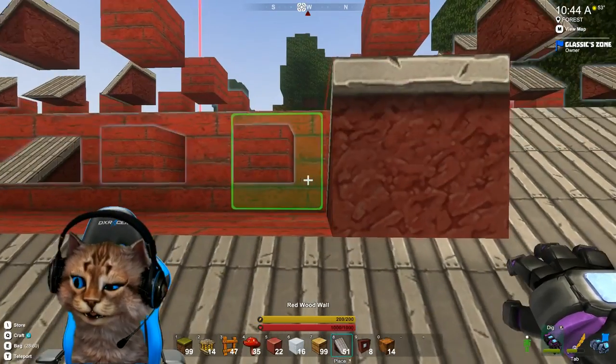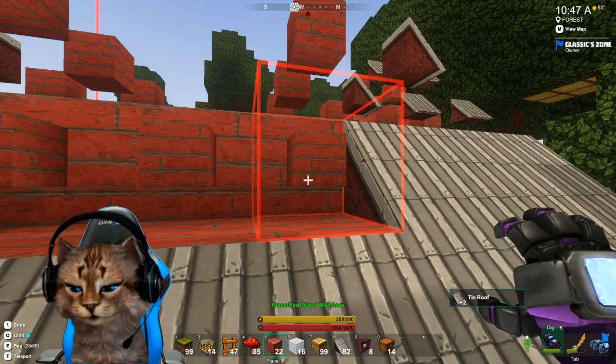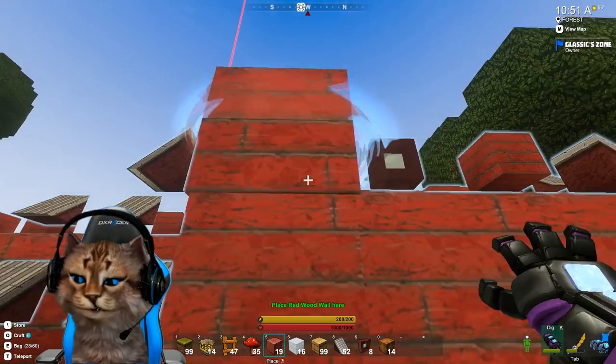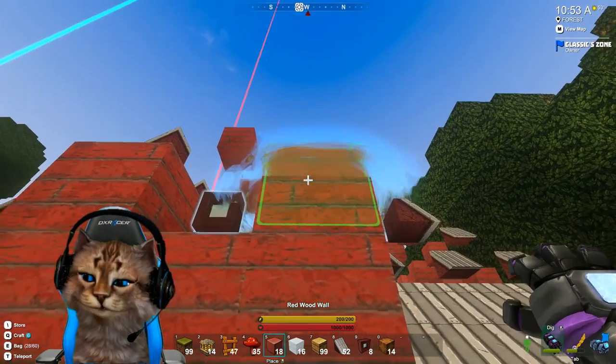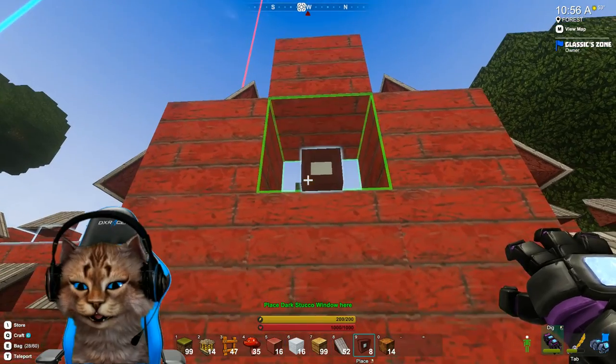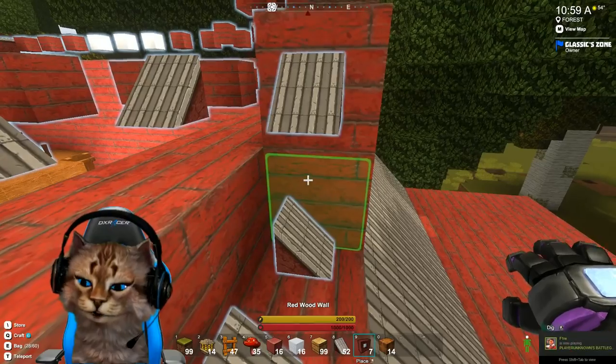Yeah, we'll get these little tin — no, I want a tin roof. Oh, you want a block? Oh, that must be like the little steeple deal — the little cupola window, whatever they call it. That's why we got extra windows — I wondered where those windows were coming from.